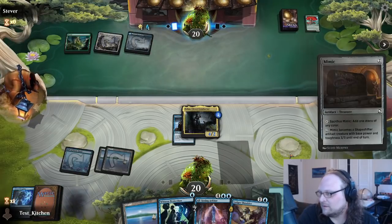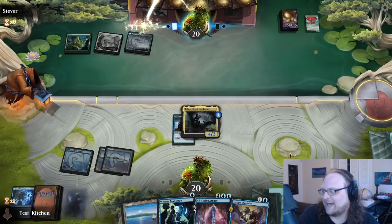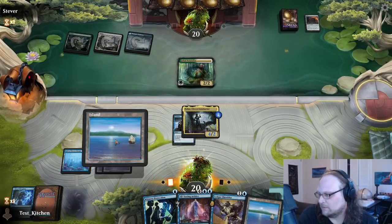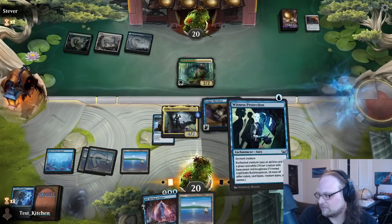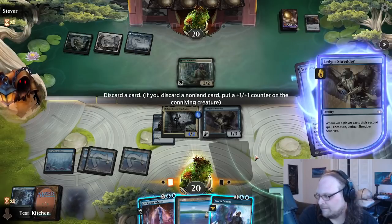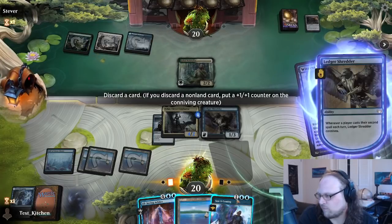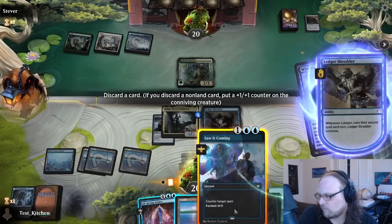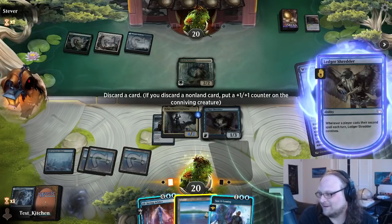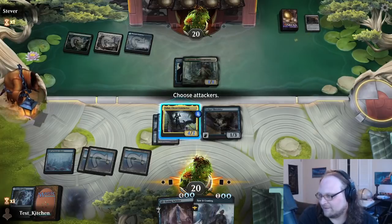Mimic of all things — okay, they sacked the Mimic. This is three colors, it's not Naya. Here comes Jukai Naturalist. Let's Ledger Shredder and Witness Protection — you don't get that thing. That's so hard. Well, I guess I'd rather have Saw It Coming in hand. To Loose dies — we'll get the thing back so it doesn't matter. Swing.